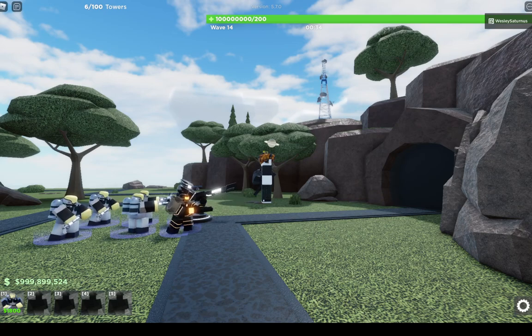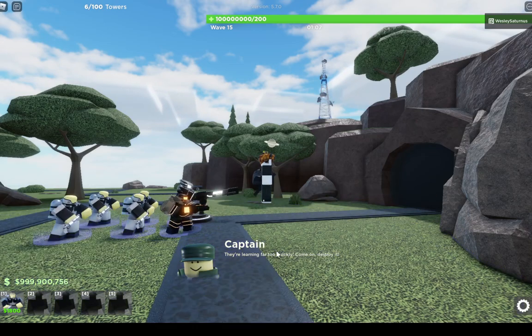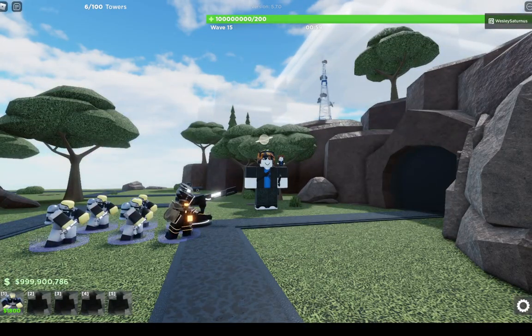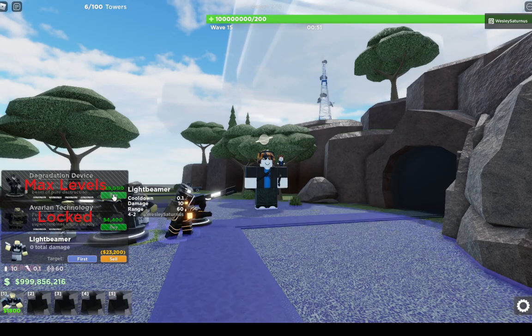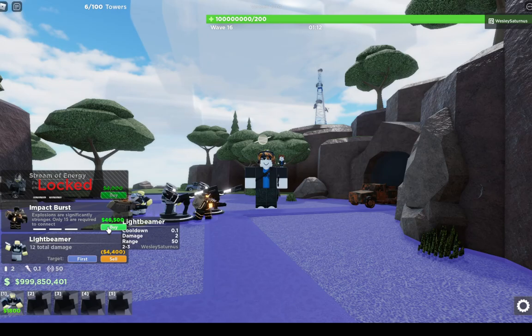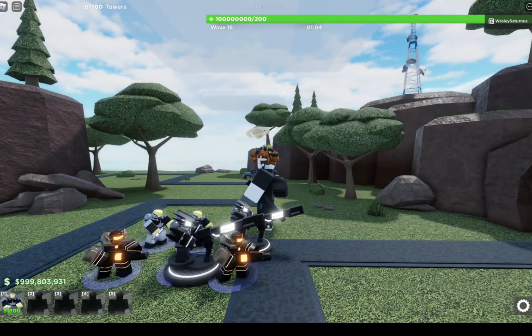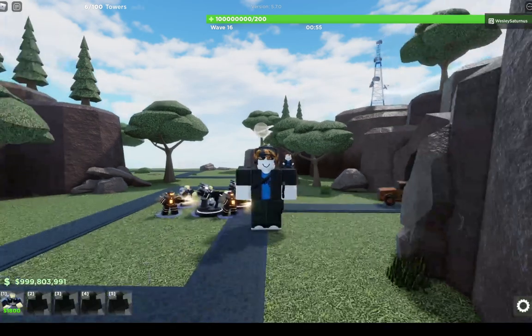If you have six of them on the bottom path, you can basically just kill a Bolt Master, but you'll die on a Robotic Overseer if you have all of them max level bottom path. I hope you guys have luck getting the tower. The upgrades are expensive — this one is $4,000, this is $38,000, this one is $4,400, and this one is $46,500, which is more expensive than the final upgrade of the Electricizer, which is huge. Overall, cool tower — see you guys next time.